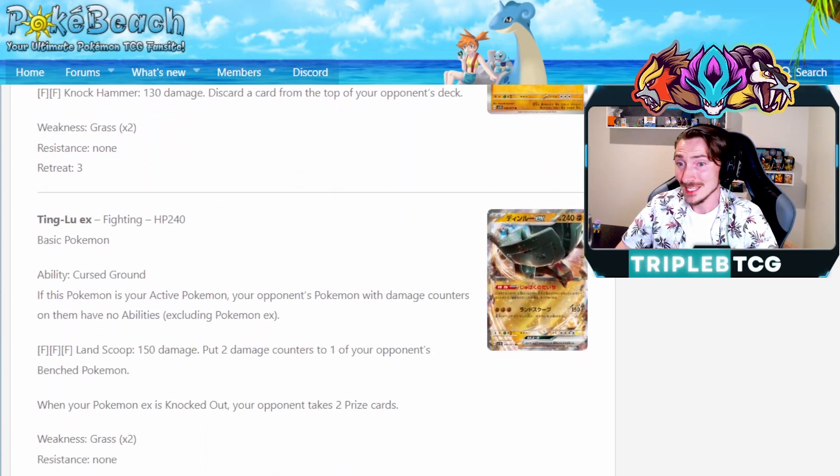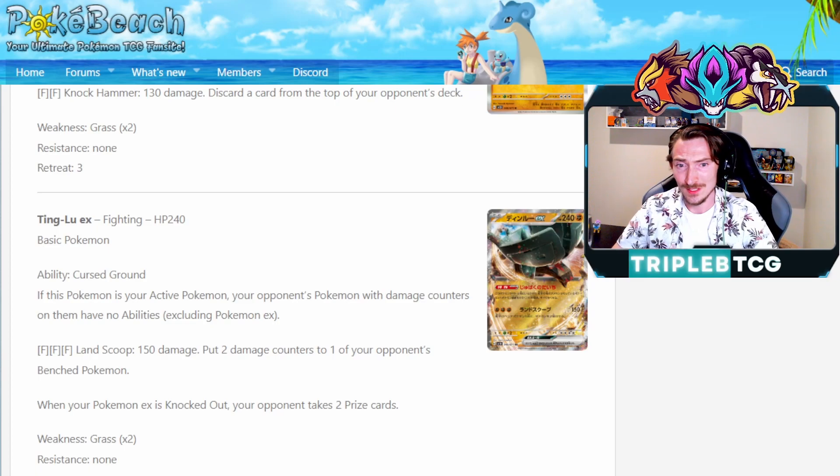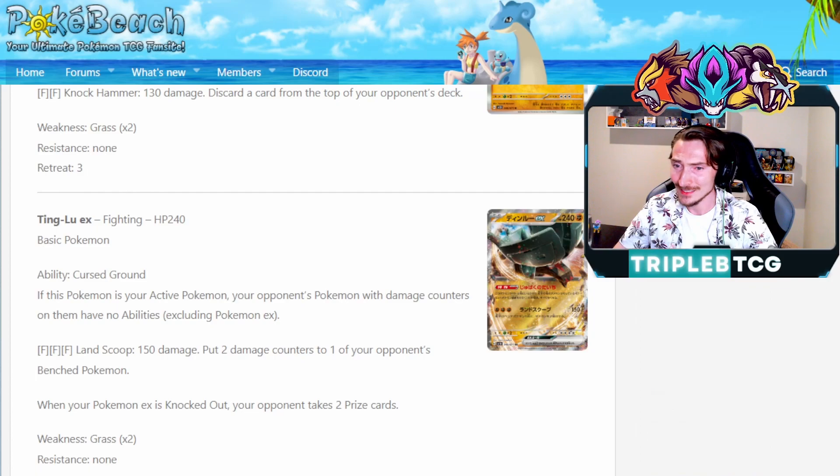The next EX we've got is Ting Lu EX. It has the ability Cursed Ground: if this Pokemon is in your active spot, your opponent's Pokemon with damage counters have no abilities. It's sort of like that Klefki we've seen — spread some damage around. It kind of reminds me of a Mimikyu we used to have in past format, and it's very interesting especially since it's on a basic Pokemon. Combo this with Collapsed Space Bog — when your opponent's benching guys, they're taking damage counters and all of a sudden they have no abilities. Could really make decks like Lostbox struggle. Its attack Landscoop does 150 damage and puts two damage counters on one of your opponent's bench Pokemon — a great way to damage something that didn't have damage before, so it loses its ability.